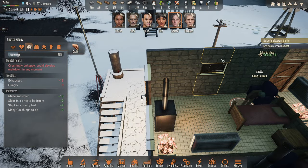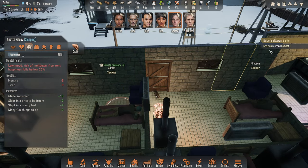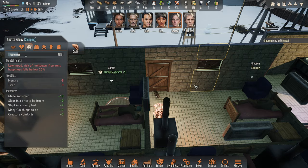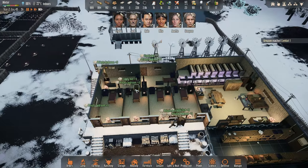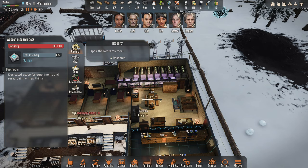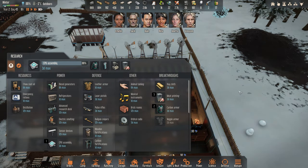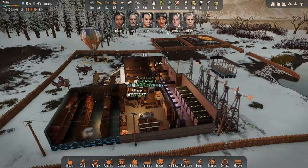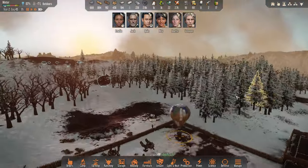Annette, risk of meltdown — you're going to sleep now anyway, you're exhausted. Sorry Annette. Grayson reached combat one — that's pretty funny. Very cool. I want this research now — CPU assembly is almost done, carbon armor is going to be good. Get the chest pieces done first, we've got a lot of nanotubes sort of lying around all over the place.